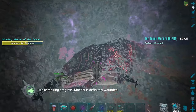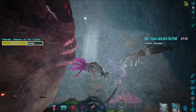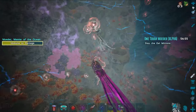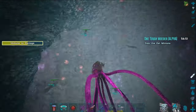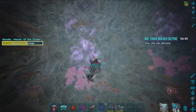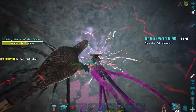Once you've taken it down to a certain percentage, it becomes immune. It shoots a huge wave of electric balls at you, then it burrows back down into its hole and more eels come out — kind of like phase two of the fight. You're going to simply go around and kill all the eels just like you did previously, then go back and fight the boss again.